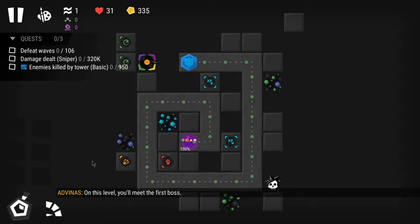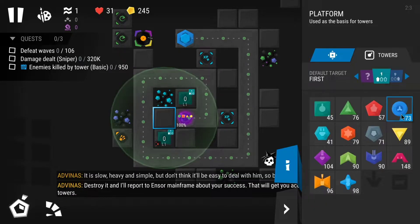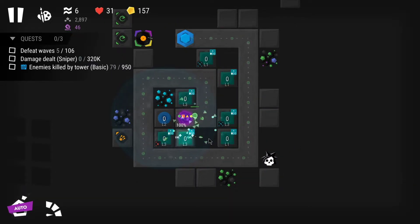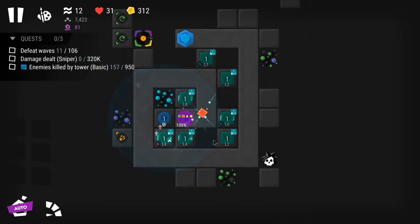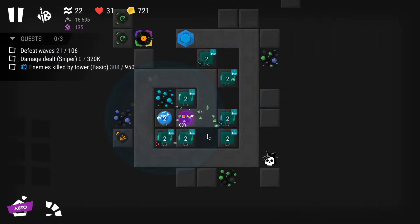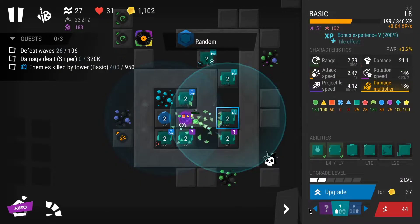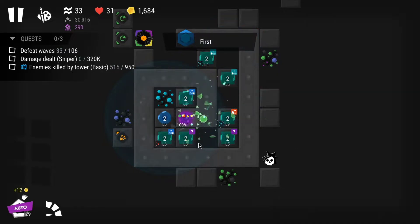First of all, as always, I'm going to do the daily quest. In this case it was to kill enemies with basic, so even though basic isn't a tower I use anymore, I was forced to use it. You can try to reload the game to get a different quest, but the fastest way is just to get as many basics as possible to complete it.